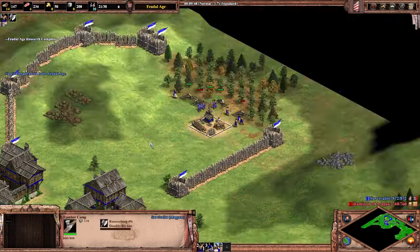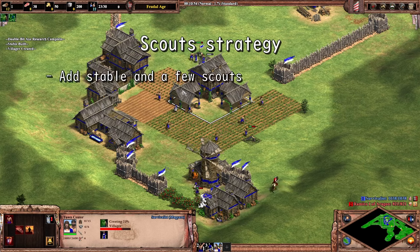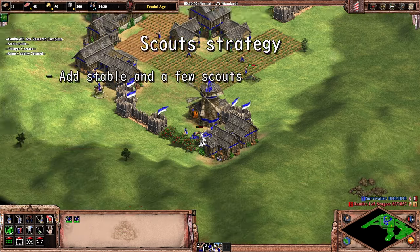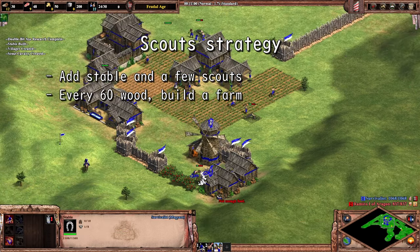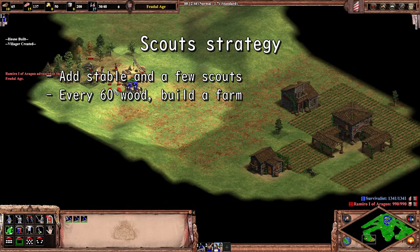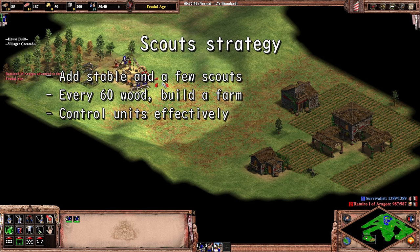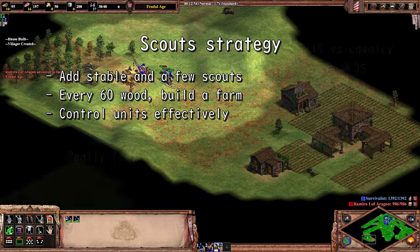When I say simpler, I mean that the base management is simpler. For scouts, you just have to add a stable and then make some scouts, using the same feudal economy management of adding farms every 60 wood. This should be quite familiar to you at this point, so you should be able to focus a bit more on the unit control, which is necessary to maximize the value you get from your scouts.